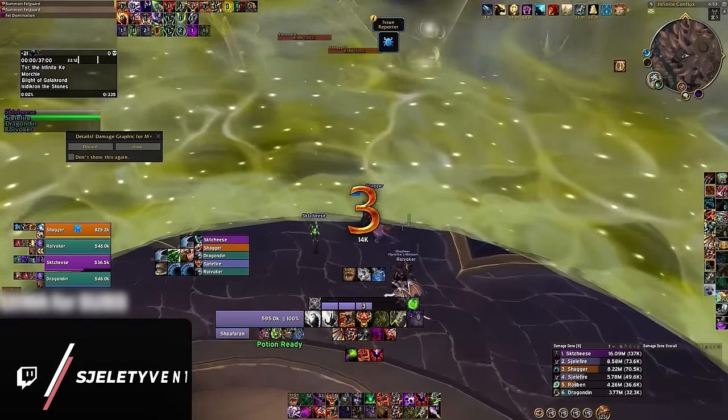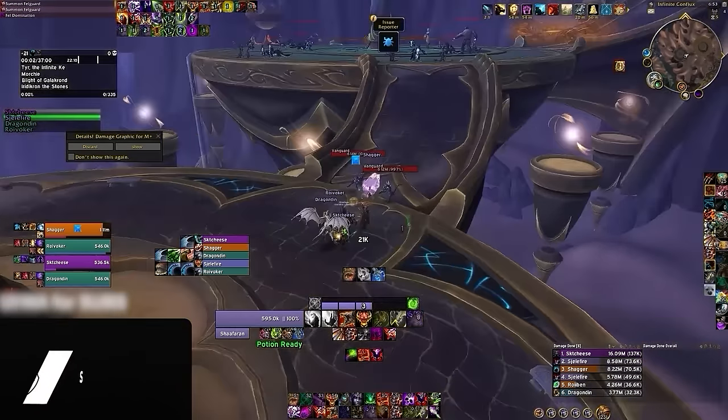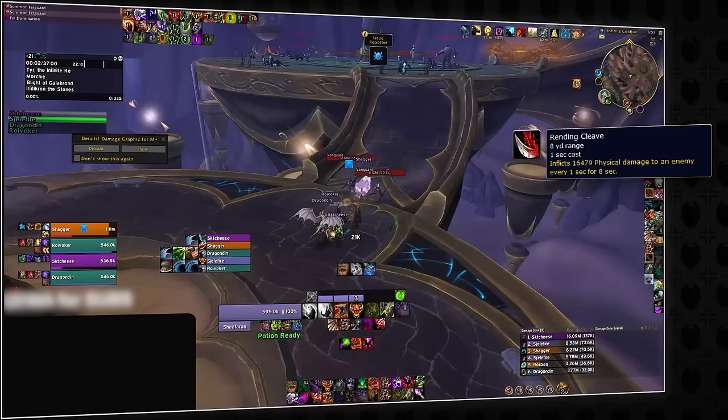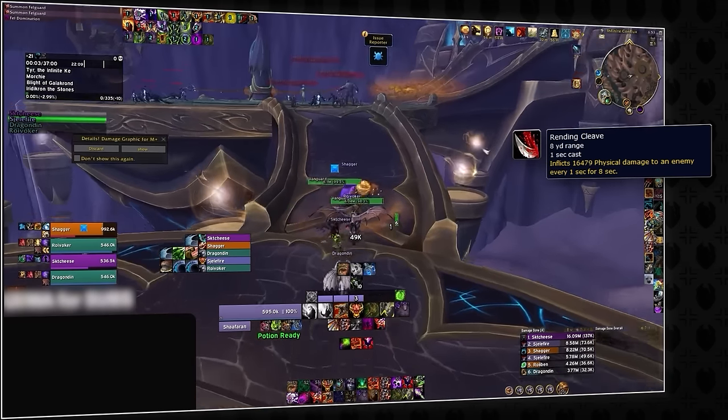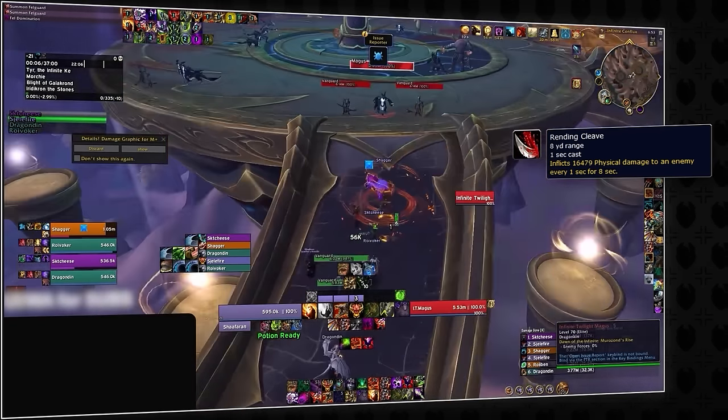Without further ado, let's get straight into it. As you begin your run, you're gonna immediately be charged by two Tears Vanguard mobs. These mobs cast Rending Cleave, a frontal attack with a stackable bleeding debuff. Make sure you're positioned behind these mobs to avoid this mechanic, and taking them out will be a breeze.